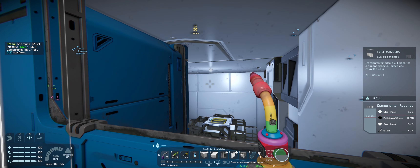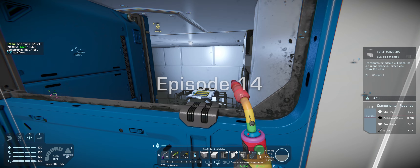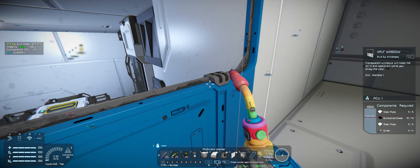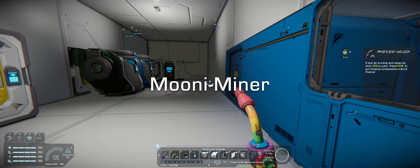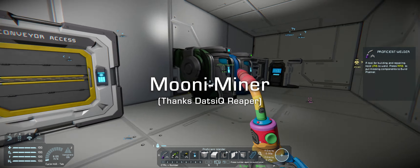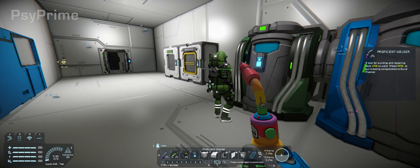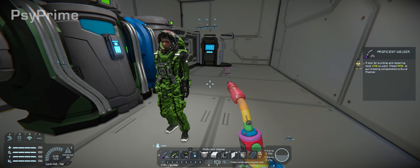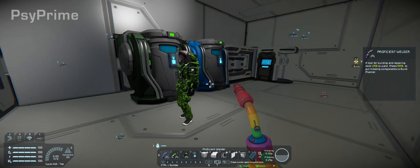We're back again, still on the moon with quite a bit more building to do. We started building a refinery section and we're going to need to build something to start mining. Speed, where are you? Time to wake up. Yeah, you're very green — from all the greens you eat.